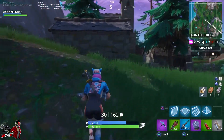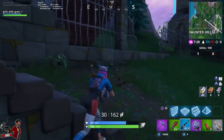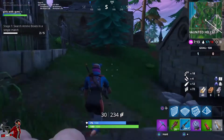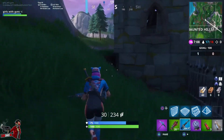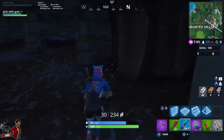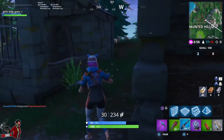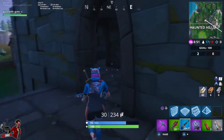Now this is a three-part stage. First we have to search five ammo boxes in one match. I like to go to the castle, but it's depressing since they destroyed it. You can start from the castle, work your way down the haunted hills, and clean up in Pleasant Park or Junk Junction. Remember there are other people doing these challenges, so be careful — and if you finish, leave the boxes for others who still need them. Be nice and kind!